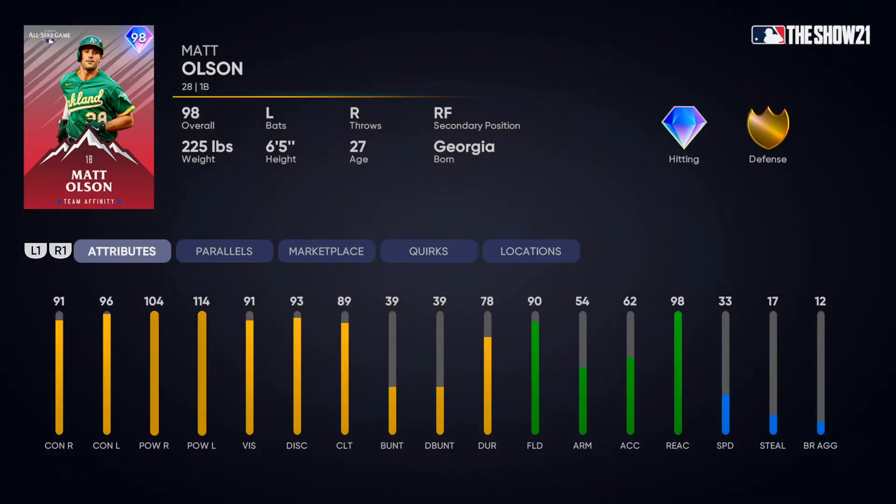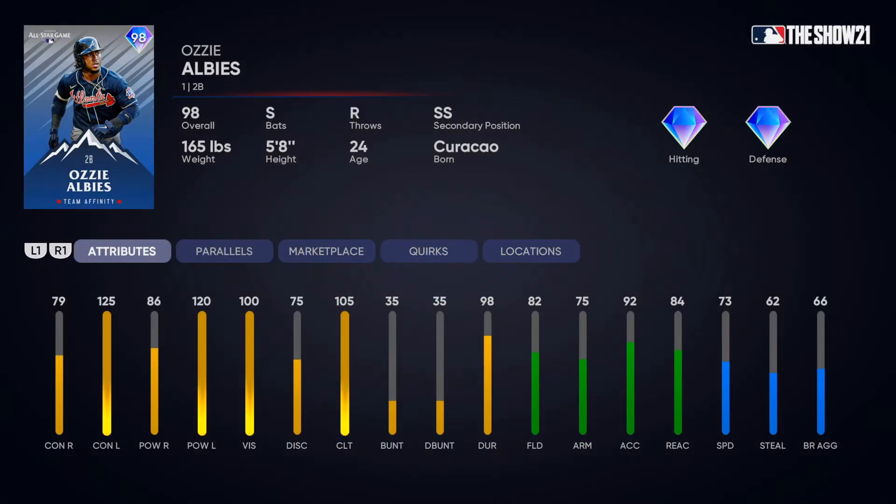For first base, Matt Olsen — I've had a lot of success with him in the past. 91 and 96 contact is plenty at all-star and hall of fame difficulty. 104 power versus righties is a little low, but reverse splits: 114 power versus lefties is pretty solid. 90 fielding is great; he can play right field too, though his arm strength is 54 and speed is 33, so keep him at first base where he won't let a ball get through.